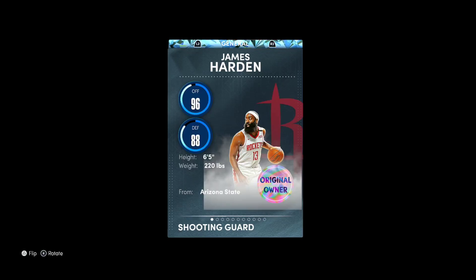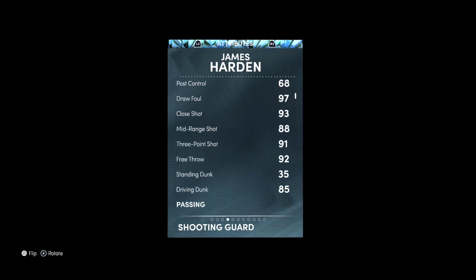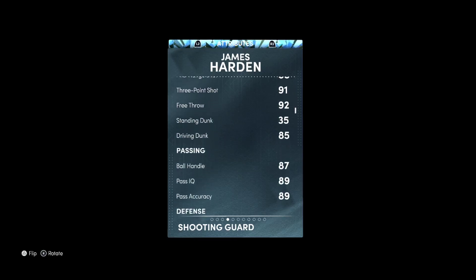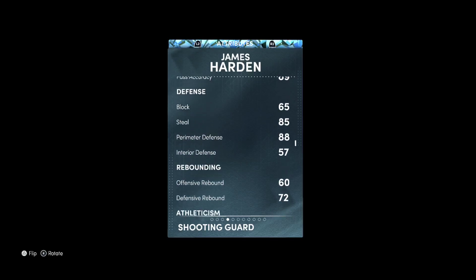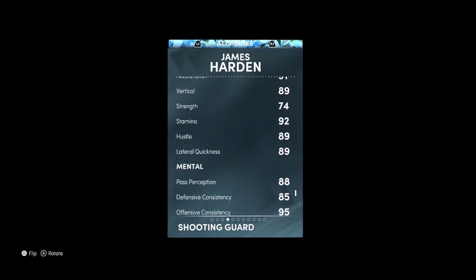He's also got pluckable, sniper, bullet passer, ankle braces, fast switch, as well as intimidator on silver and limitless range on silver. Being a 75th anniversary card, you can obviously get every badge in the game if needed. He's got 91 three-point, 88 mid-range, 85 driving dunk, 87 ball handle, great steal and perimeter defense, great speed, ball acceleration, and great lateral quickness.